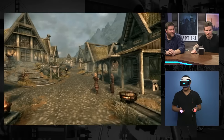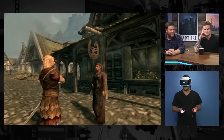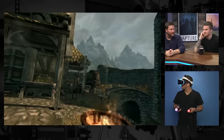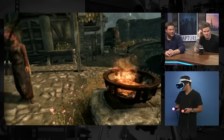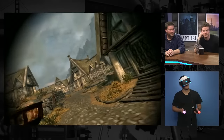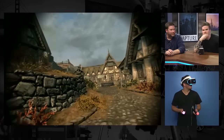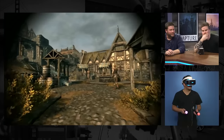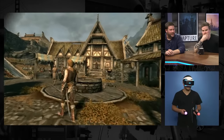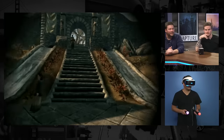Whiterun always reminded me of Edoras from Lord of the Rings — the Rohan horse lord area. The Companions quest line was my favorite of the side quest stuff in the game, probably because I started here and dealt with giants. You first meet them fighting giants. I got to the werewolf and all that. You get the shield at the end — Yngol's shield from that tomb.